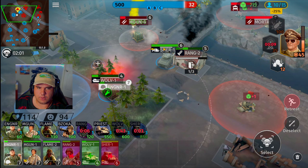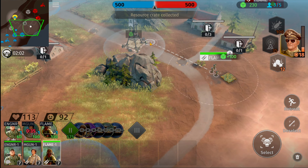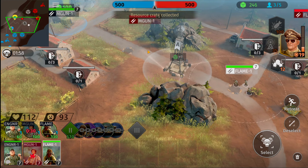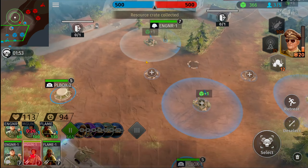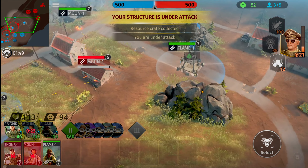Looks like our opponent hasn't deployed anybody close to the crates just yet — which is good for us. Neither crate had anybody rushing towards it. The shooting squad is going to take this time to capture all the crates in the background. He is going to have one flamethrower troop that's going to give us a little bit of issues, but our flamethrowers are the exact same level. Engineering squad, fall back to the other side.